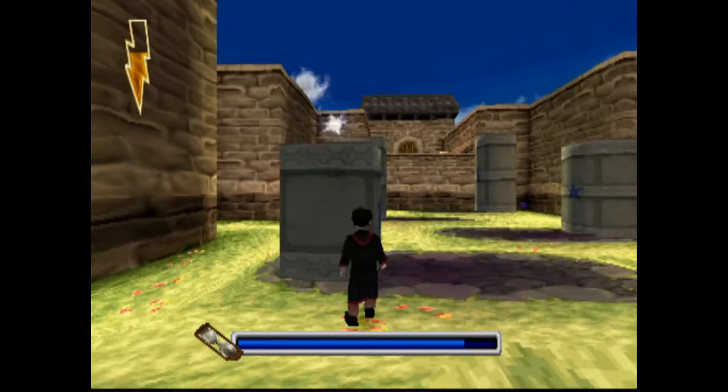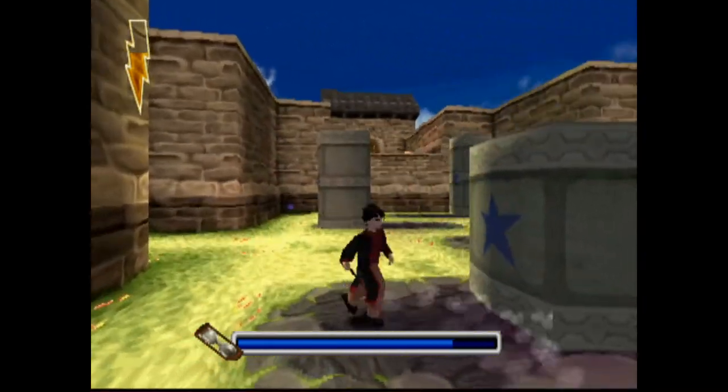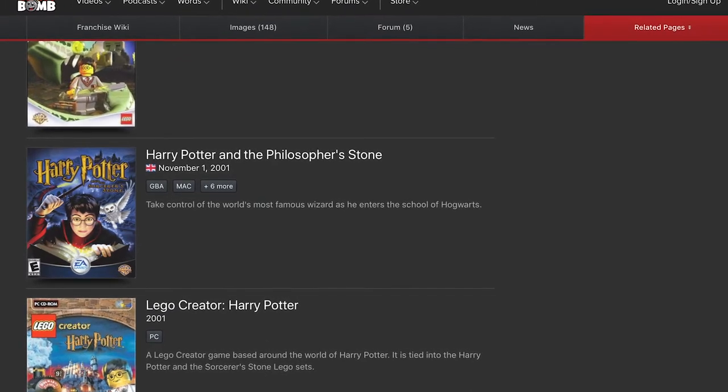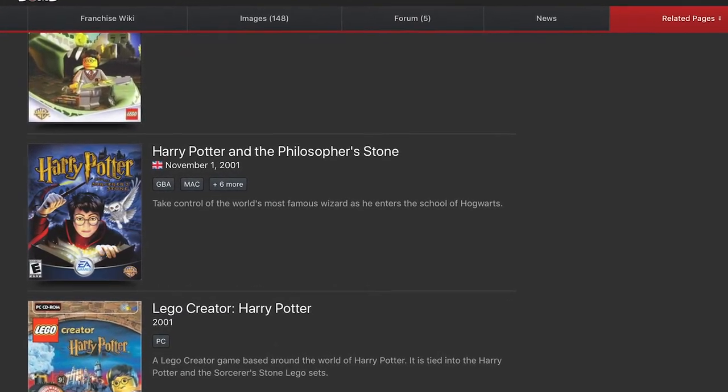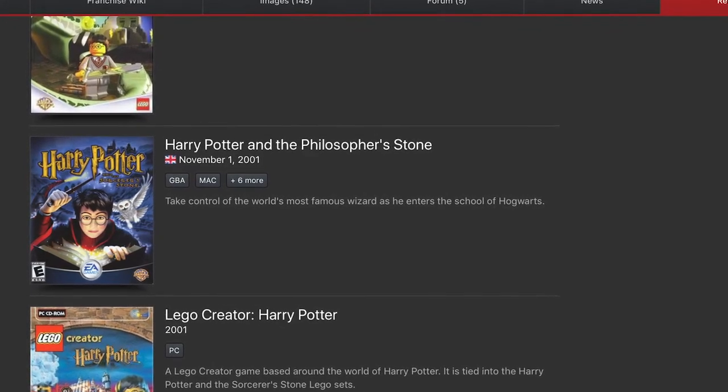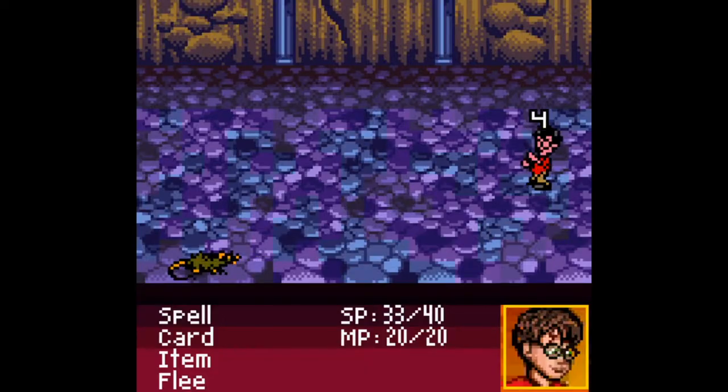They do share some similarities such as assets or story progression, but besides that they're pretty unique. This intrigued me so much because on a wiki site like Giantbomb.com, it lists only one entry for Harry Potter and the Philosopher's Stone, despite the games being so wildly different. It made me think that if this game only had one listing, what other games are hiding different versions out there?